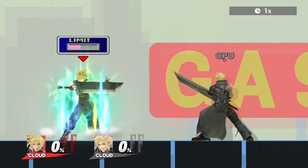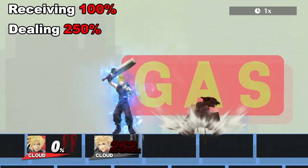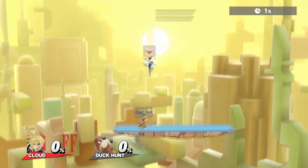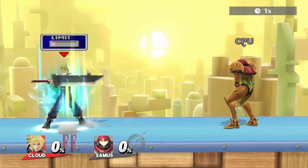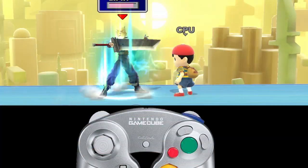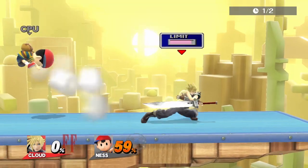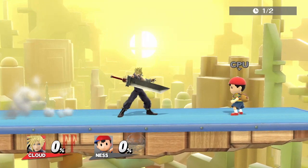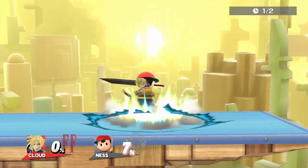Now let's delve into more detail regarding Cloud's limits. Besides manually charging, receiving 100% or dealing 250% will fully charge the bar. Once limit is charged, Cloud's running speed and fall speed are both increased, which allows Cloud to connect certain combos much more easily. Limit can be cancelled by pressing special, shield, grab, left or right, or an attack. To cancel an attack, you must input the attack then immediately hit shield — this will also allow Cloud to essentially do a running smash attack or tilt. You can also use limit to cancel Cloud's dash grab animation by running forward, pressing down special, then immediately hitting grab. If timed optimally, the limit bar will pop up and Cloud will grab on the spot without sliding.